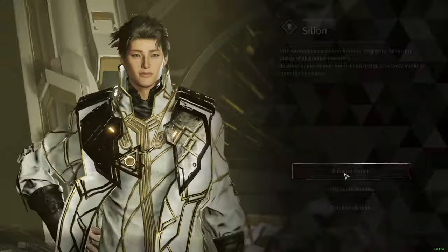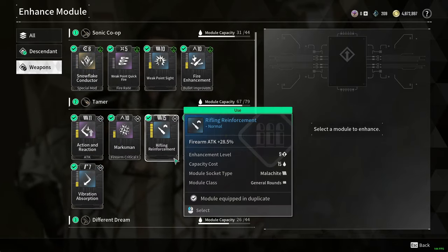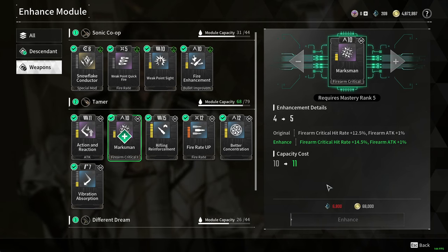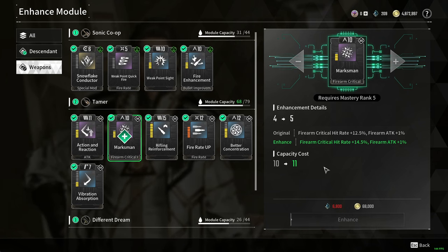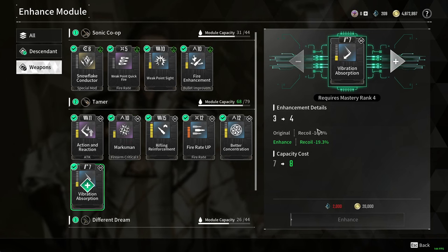Once you interact, you want to do Enhanced Modules, then go to your weapons and find the weapon you are using. For example with Marksman, this is where you increase it — it's at 12.5% for the critical hit rate. If you increase it one more time, it will take shards and gold, and it will increase it by 2% and 1% respectively. You can do that with every single mod you have on your weapon.